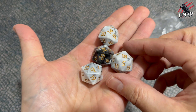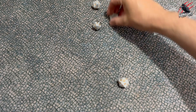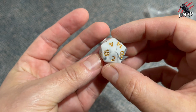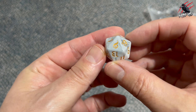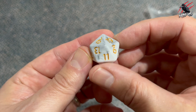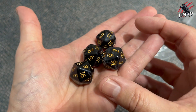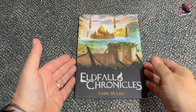It's a D20 dice system and you get eight dice altogether — four in one style and four black ones as well. You're going to get the little Eld4 Chronicles logo in place of the number one. All the numbers are filled in really well — the paint's gone in there, not chipped or missing or anything. So the quality on these is really good. Often box sets can put cheap dice in, but it's nice to see they haven't done that here.